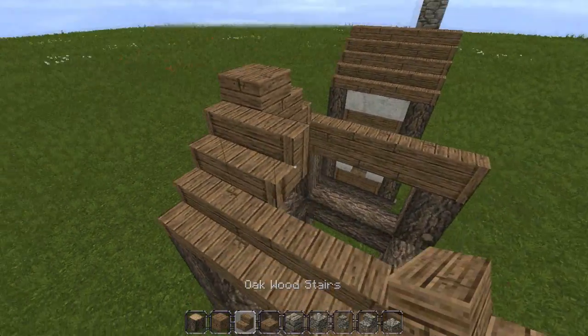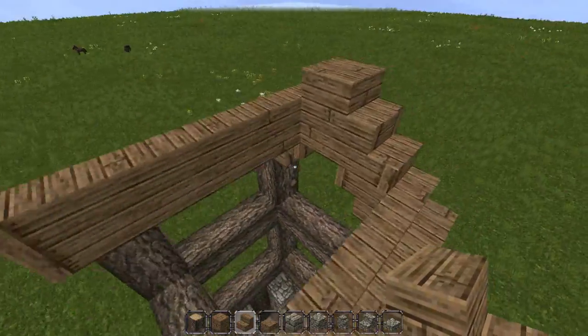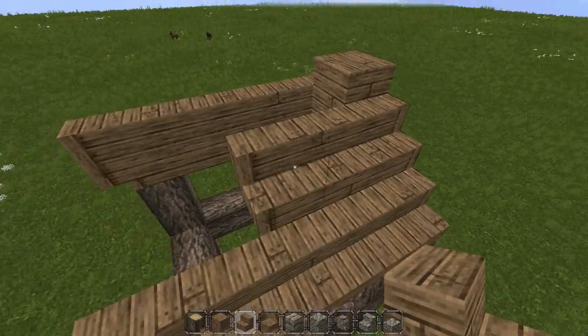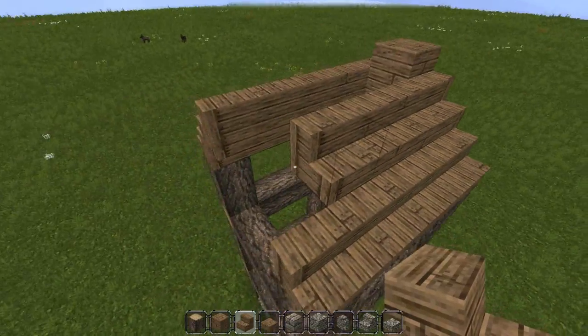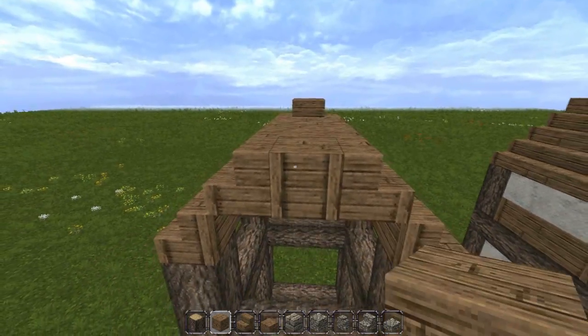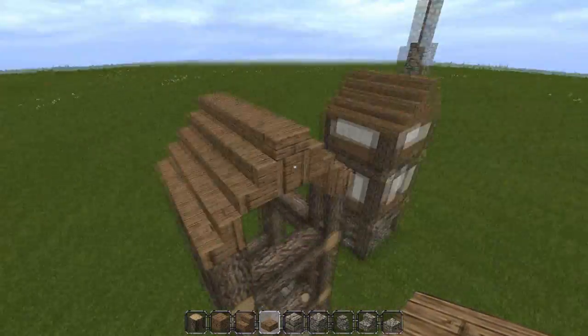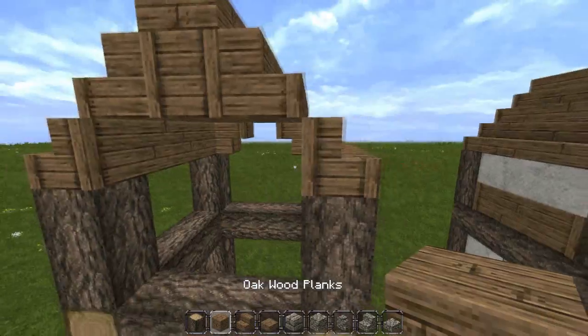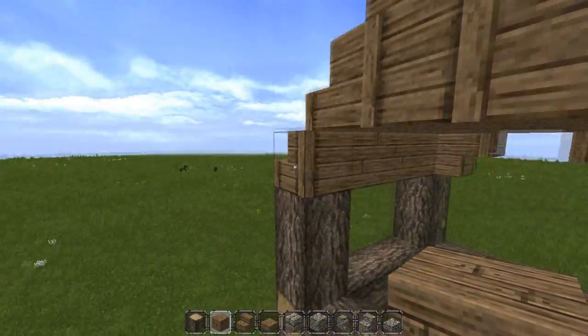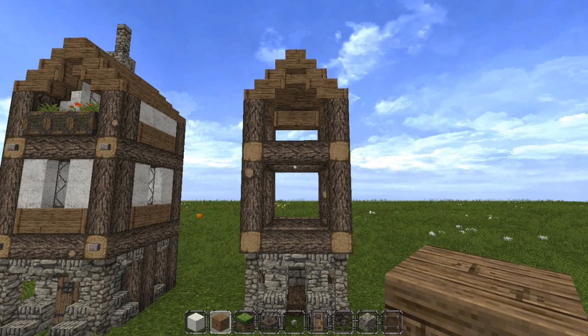Now we just got to fill in our roof and make it look nice. On the inside, take your oak wood planks and go all the way across, then take your oak wood slab and go across on the top as well. To finish up the back of the roof, just take your oak wood blocks and go across like that.